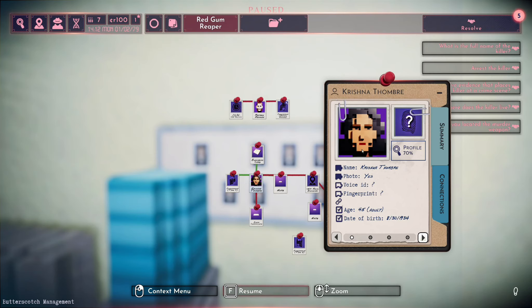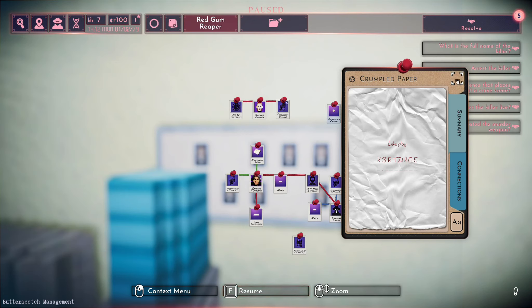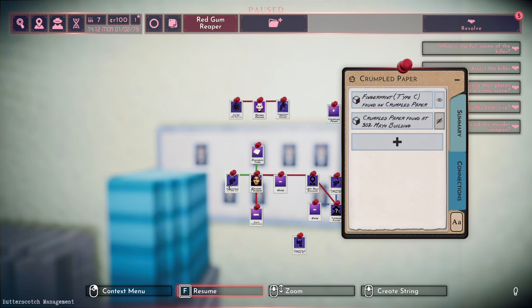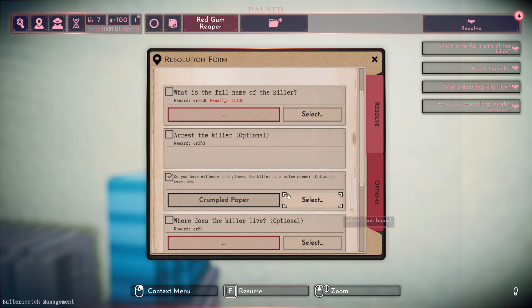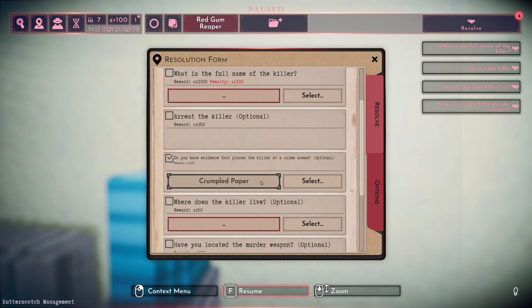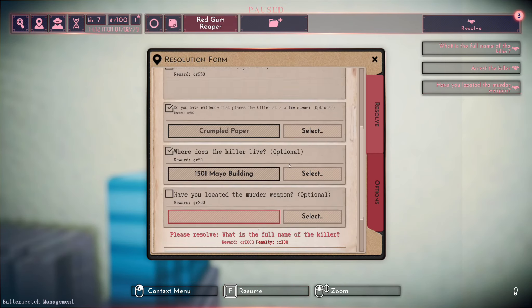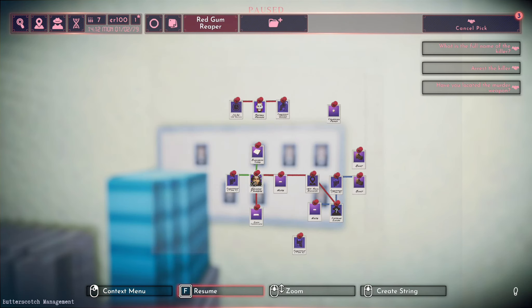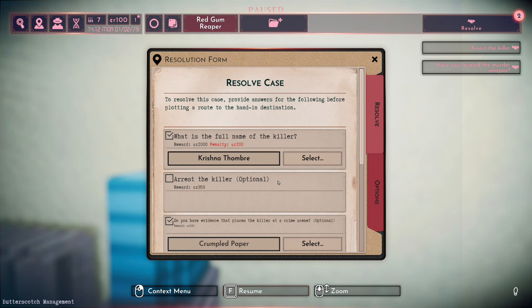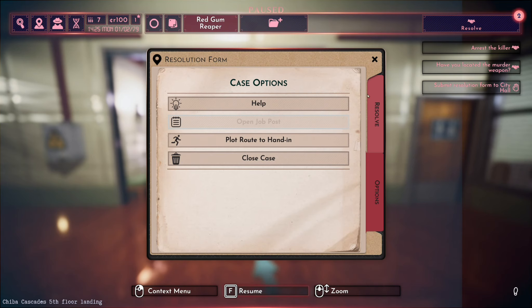There she is. So I have a choice to make - I can either hang around and wait for her and see if I can make the arrest, or now that I have all the information I need, I could just fill out the form to resolve the case. What is the full name of the killer? Do you have evidence that places them there? Yes, I do - this crumpled paper. It has her fingerprint on it. I'm not sure if I need to choose that or her fingerprint, but we'll choose that and we'll see if it works. Where does the killer live? Killer lives right there - 150 Mayo building. Have you located the murder weapon? I have not - it's probably on them. What is the full name of the killer? Krishna Tombre. Okay, we have all we need. Everything is optional apart from the full name part. I haven't arrested them and it is tempting to hang around, but let's go to the hand-in location.